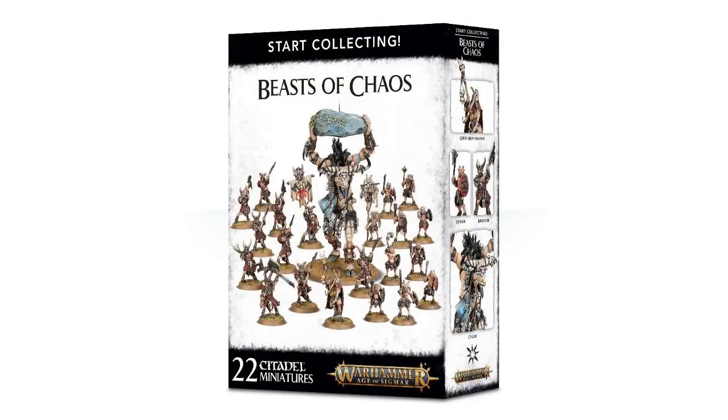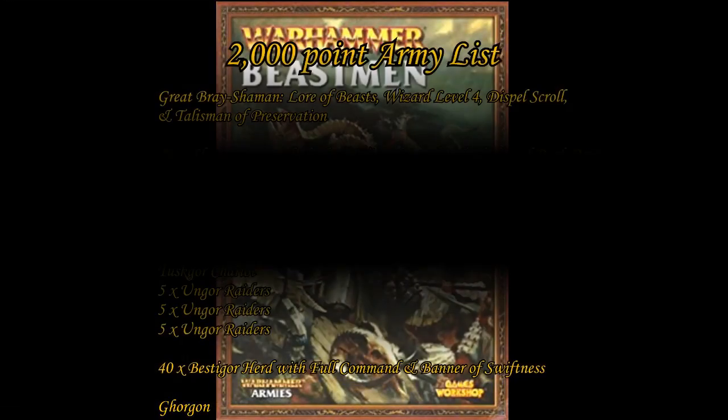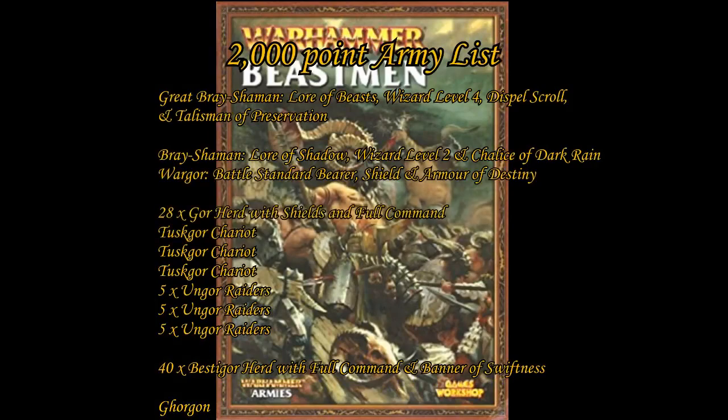If you followed my advice earlier, there is zero that you have to buy again to upgrade the army to 2000 points. The second Start Collecting box contains your second Bray Shaman model, which will be our level 2 Bray Shaman. The first box will contain the Gorgon — our brand new monster that will lead the charge of the Beastmen into the heart of the enemy. Apart from that, you get everything in the two Start Collecting boxes plus what we bought for the first list.